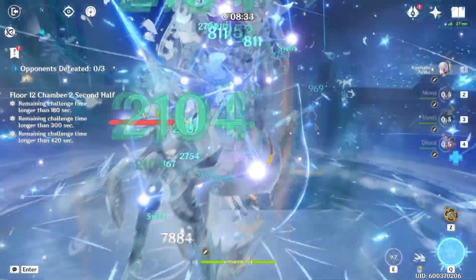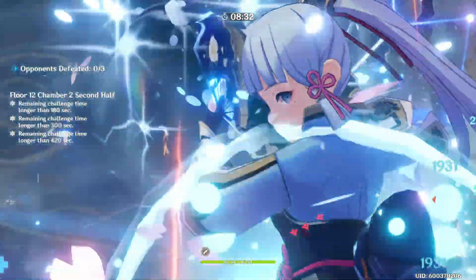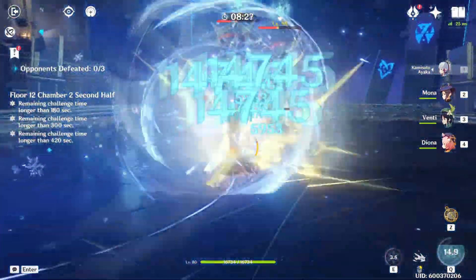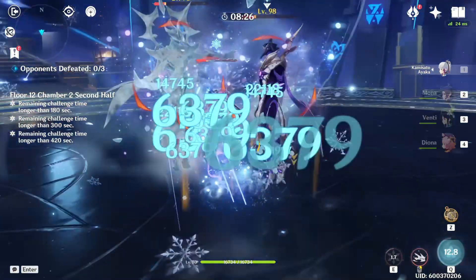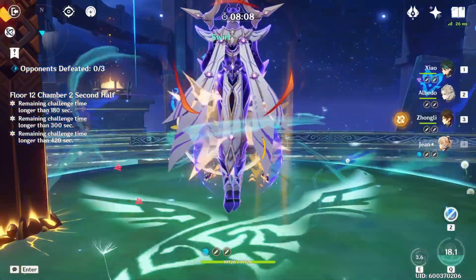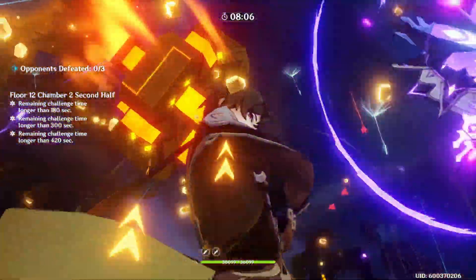If you don't have these units, you're going to want to bring a very beefy shield as well as an Anemo character. These Heralds hit very hard and it's almost impossible to dodge all of their attacks. If you don't have a freeze team, it will be rather difficult.